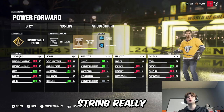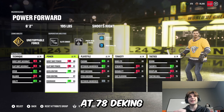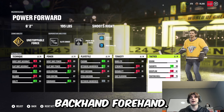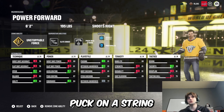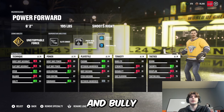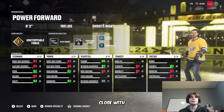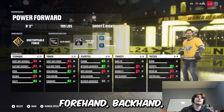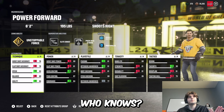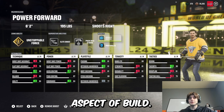Puck on a String really brings the goal-scoring aspect of this build to a whole other level. At 78 deking, the forehand-backhand forehand can be pretty slow — Puck on a String makes that much faster. You'll be able to get in close and bully the other team so easily. You're going to score your goals up close, going forehand-backhand forehand-backhand, and maybe a couple of passes back door.